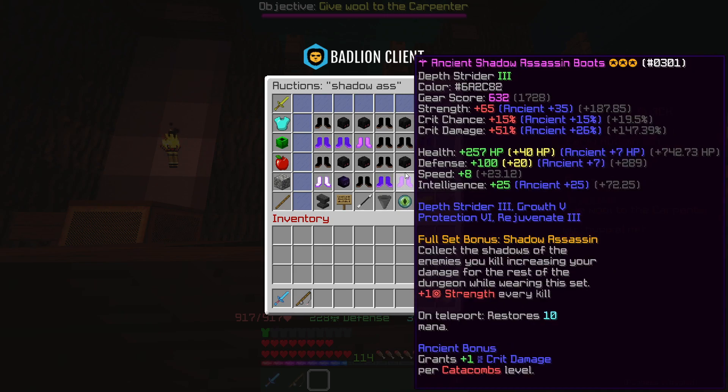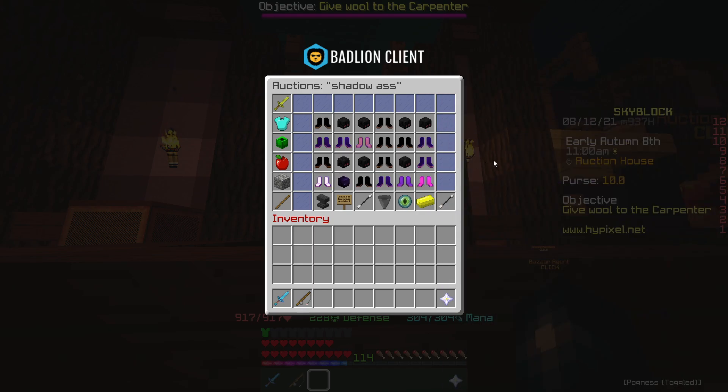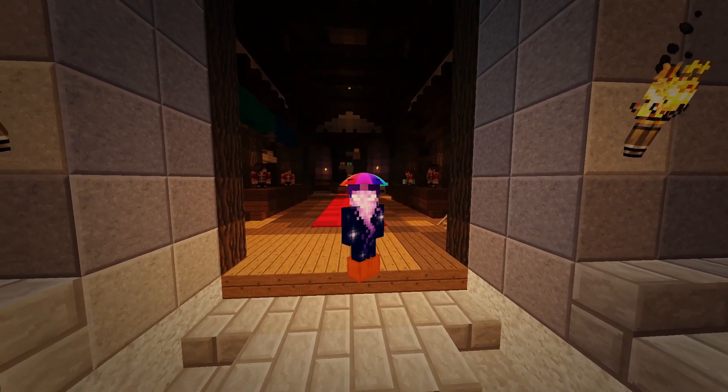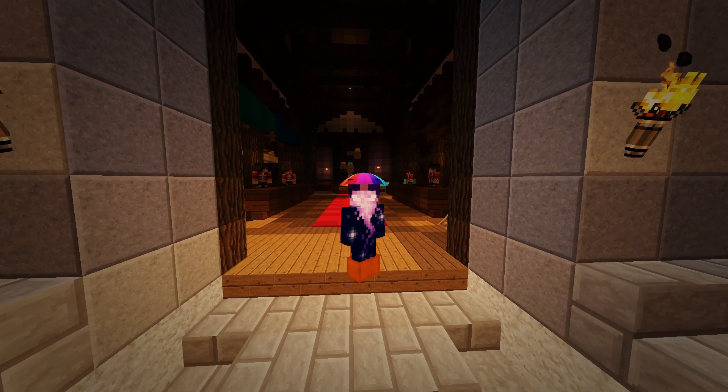These Shadow Assassin flips are basically the reason why I had quite a lot of money in the first place. I probably made my first 50 to 60 mil from Shadow Assassin flips, and I've just recently got back into the chest plate flips, which are just insane. If you want to make coins and you have at least 1.5 million coins, start doing this method, work your way up to the chest plate, and you're good to go. You'll never look back.